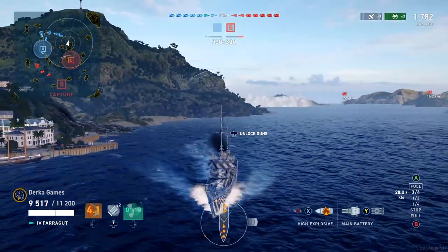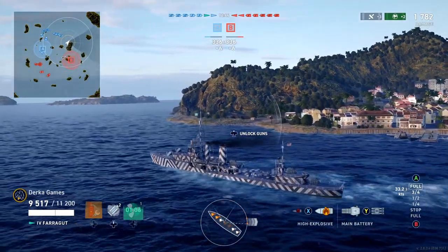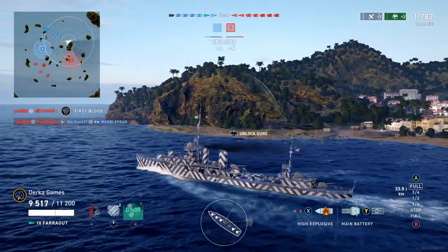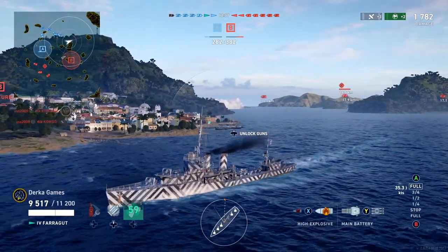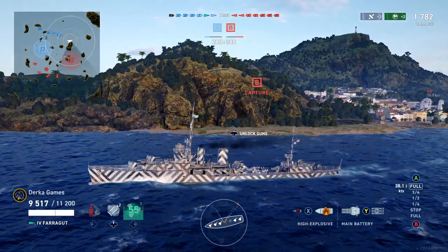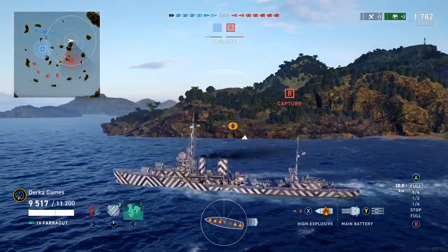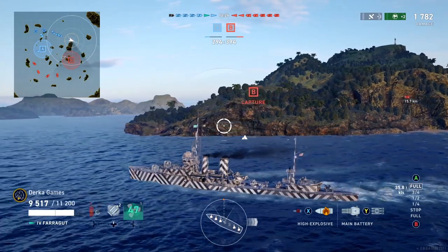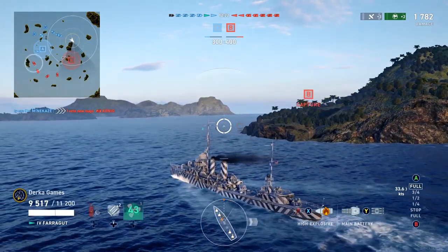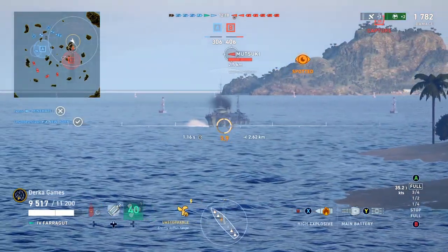To be more effective at this: one, you should be in a good gunboat. If you're in a Mitsuki, don't be looking for a fight. The American lines, the French, Russian destroyers, and to a certain extent the German destroyers can be very good at this. Two, have your commander spec'd out to do anything it can to assist you in a gunfight or a knife fight. This could include things like faster reload, quicker turret traverse — sometimes a little HP boost can help.